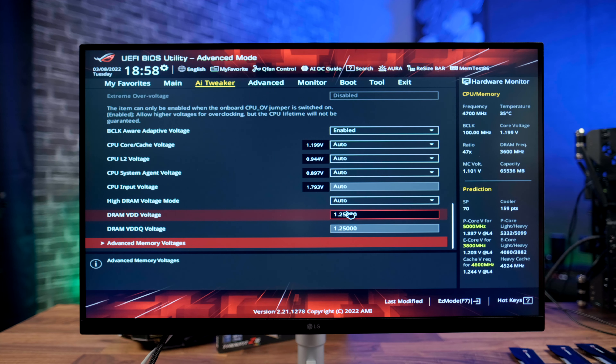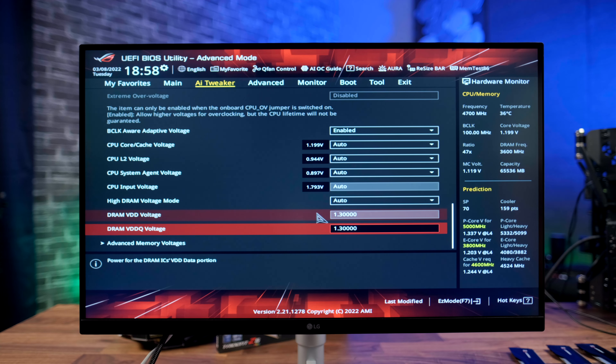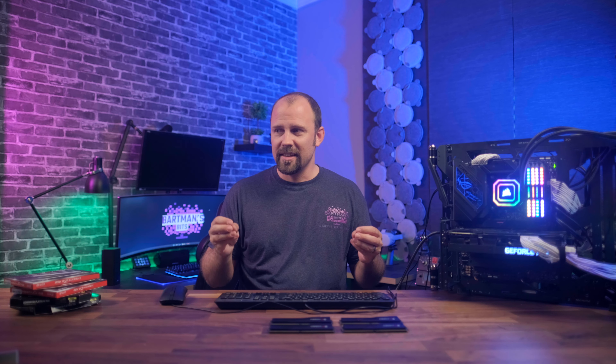What we are going to do is change the DRAM VDD voltage from 1.25 — or whatever your XMP profile specifies, it might be 1.2 or 1.25 — we're going to change it to 1.3, and then change VDDQ voltage to 1.3 as well. Normally you'd be adding voltage to overclock above rated speeds, but here we're adding just a touch for stability. This next setting was the key to getting this to work.